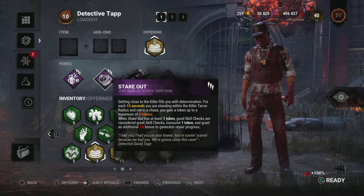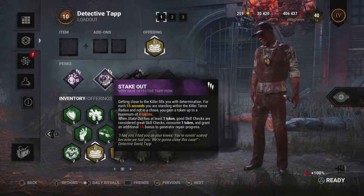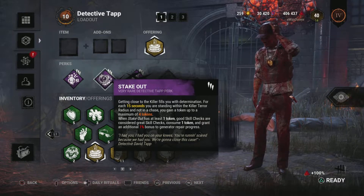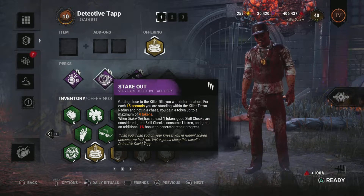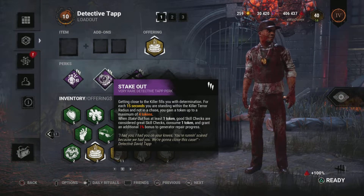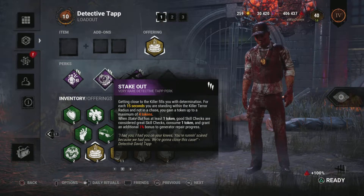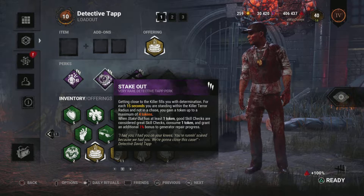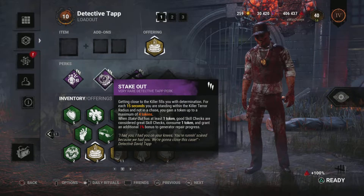Stakeout: when getting close to the killer, it fills you with determination. For each 15 seconds you are standing within the killer's terror radius, not in chase, you gain a token up to a maximum of four tokens. When Stakeout has at least one token, good skill checks are considered great skill checks — consume one token and grant an additional bonus to generator repair progress. I have always loved this perk. Even before Hyperfocus, I used to run this with Resilience and Prove Myself. It really gives you that extra little speed you need in tough situations. It's always been very underrated and I tend to run this on a lot of my builds.